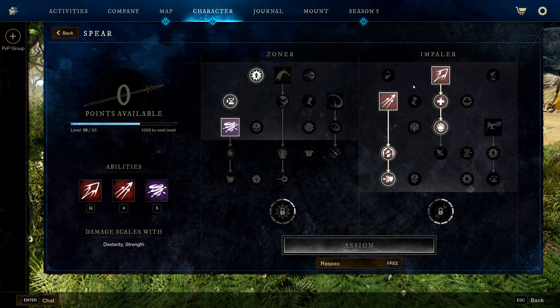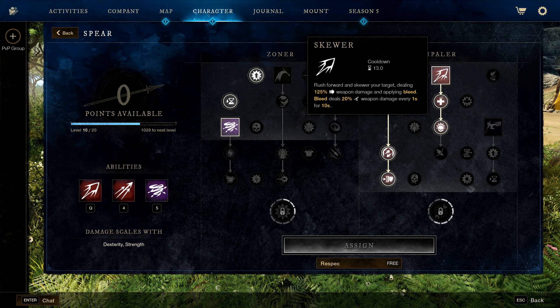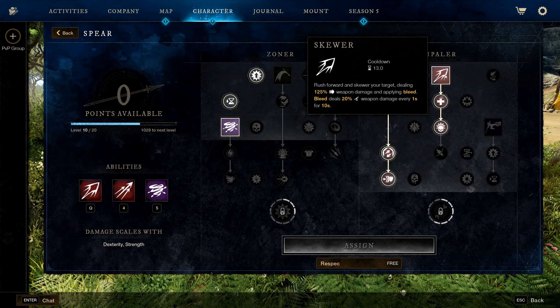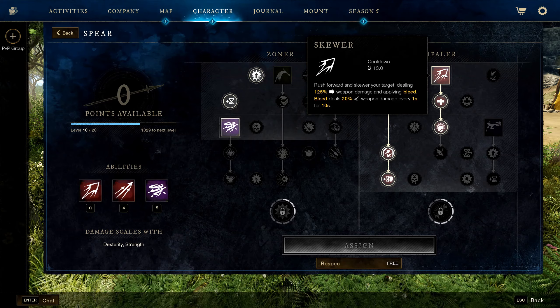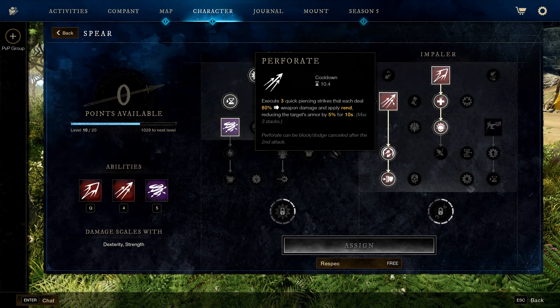For the spear, these are the three abilities we'll be running. Skewer is an amazing high-damage ability that applies a strong bleed onto opponents. Pref applies a Rend that stacks with the greatsword Rend.